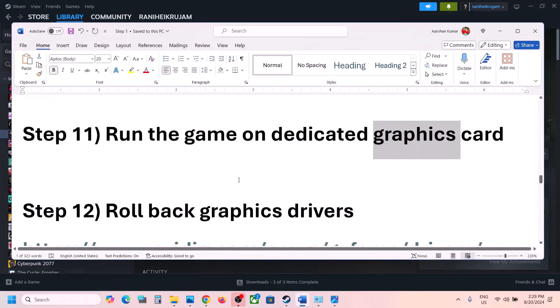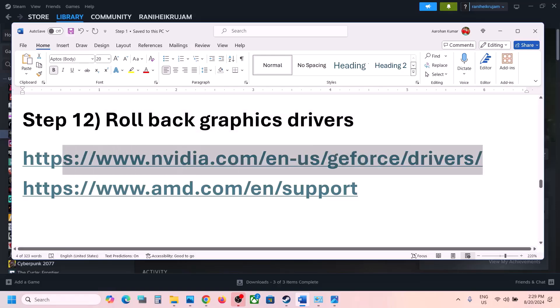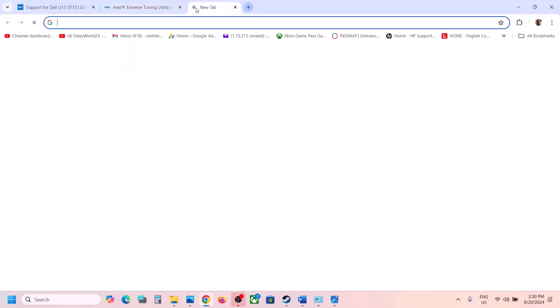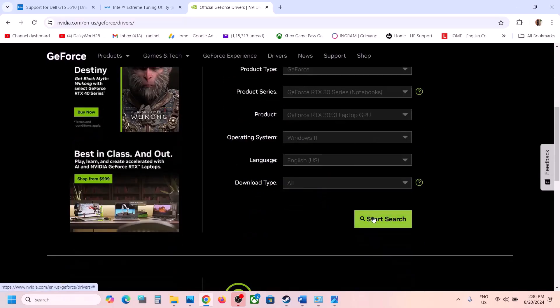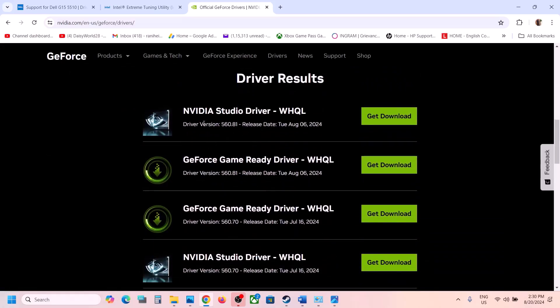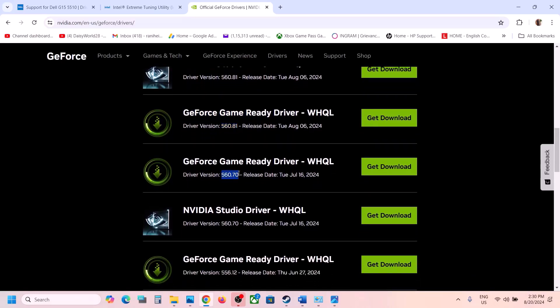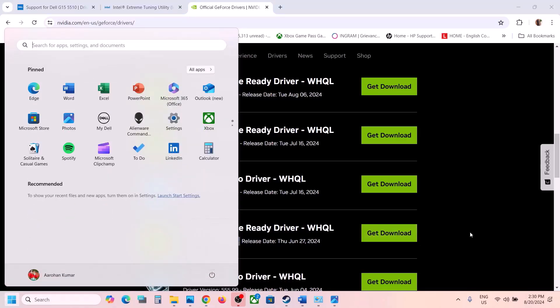The next step is to roll back your graphics driver — do not ignore this, as it has worked for many players. For NVIDIA, go to the NVIDIA website, select your graphics card and OS, click Start Search, and scroll down to find previous driver versions. For example, if the current driver is 560.81, try 560.70 or 556.12. Download, run the exe, perform a clean installation, restart, and launch the game.